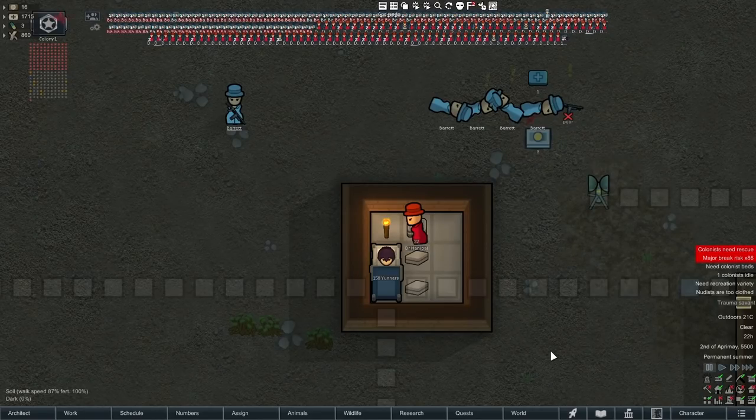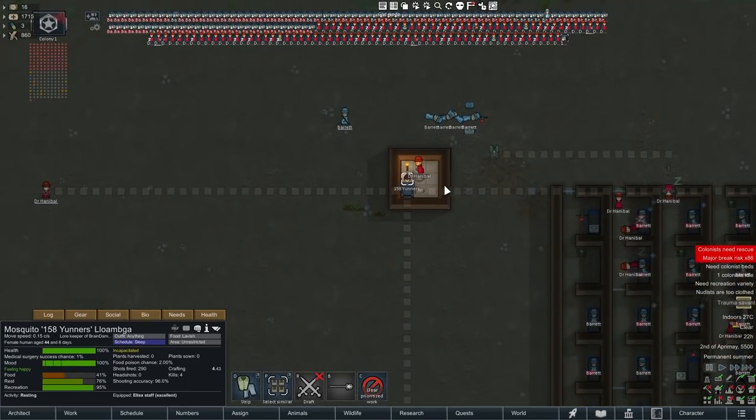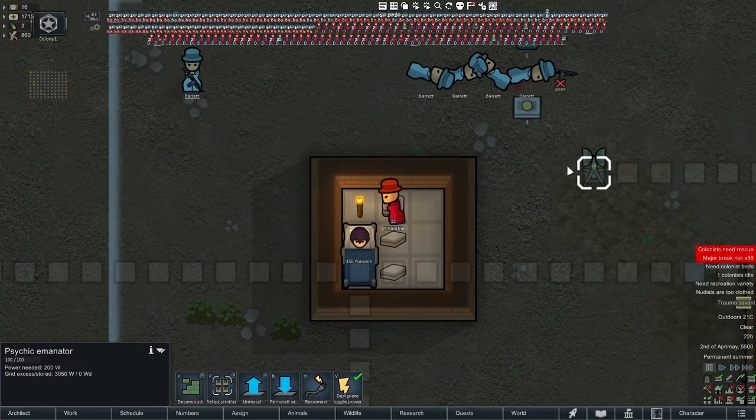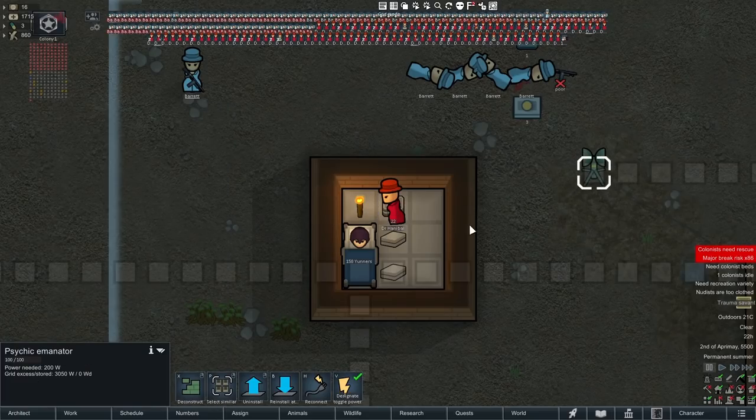We're back with a quick RimWorld tutorial and today we're covering meat beacons — beacons that send out a nice big mood boost to people inside their range. These are very similar to the Psychic Emanator. The Psychic Emanator gives a mood boost of plus five to any pawns in the range. Dr. Hannibal is getting a five Psychic Soothe from this little electronic emanator that you get from quests.